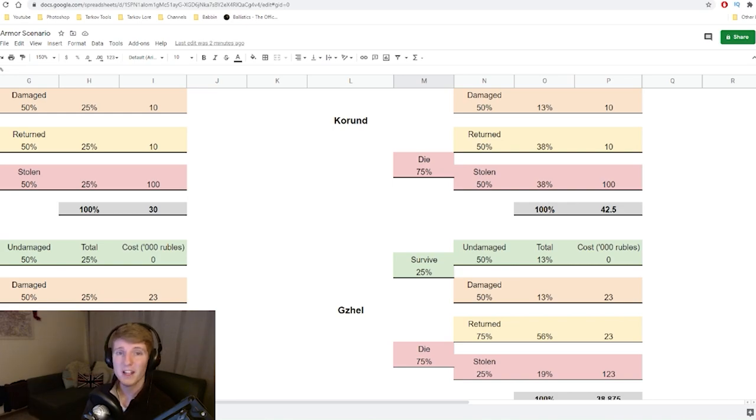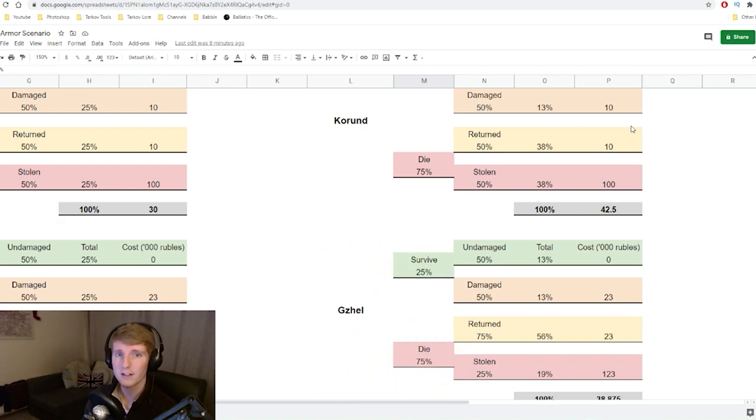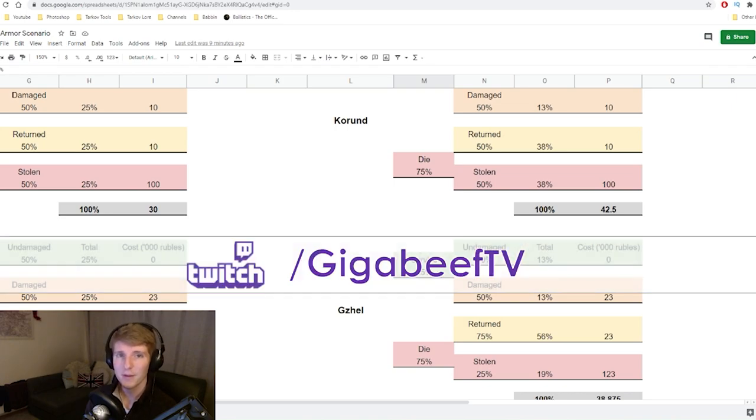I hope this has been interesting and useful. We've gone through pretty much all of the parameters around armour and why you'd want to run one over another. You can use this framework for anything — tier five versus tier four, tier six versus tier five — it's not just Kurund versus Gajel. I'll probably link the spreadsheet in the description so you can play around with the numbers and adjust survival rates and insurance assumptions yourself. If you enjoyed the video, please drop a like and subscribe. You can also follow me on Twitter and Twitch. Until then, have fun in your raids.